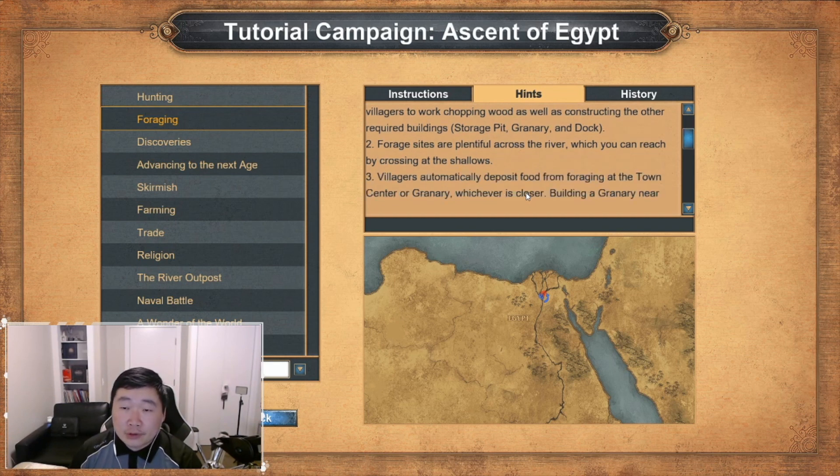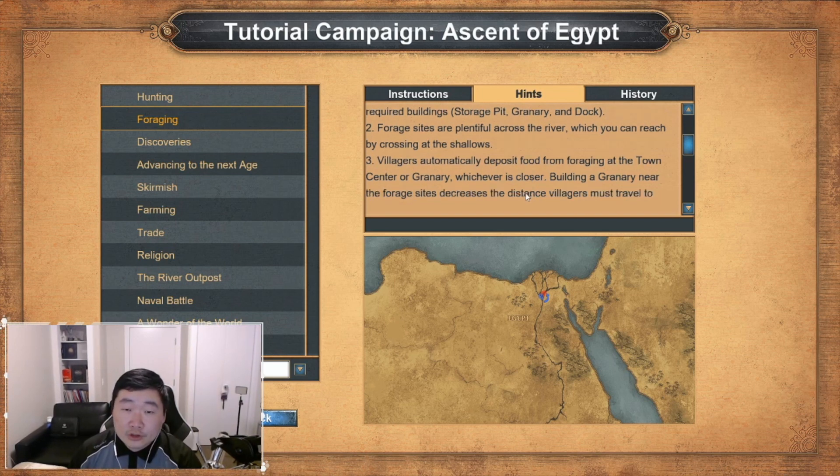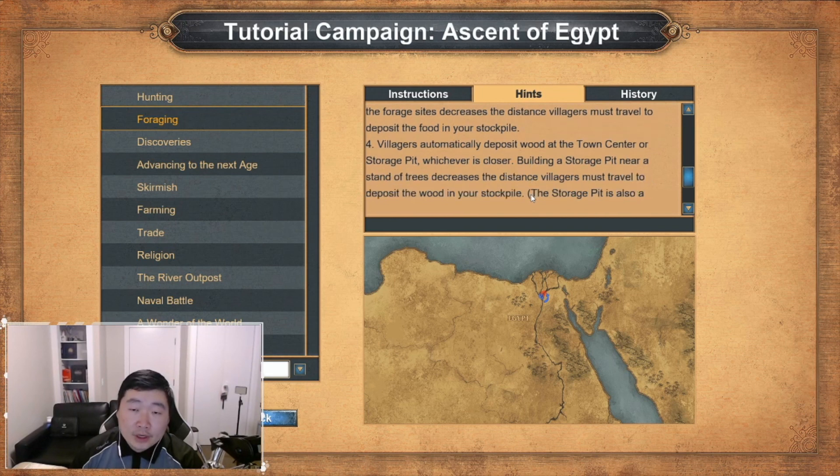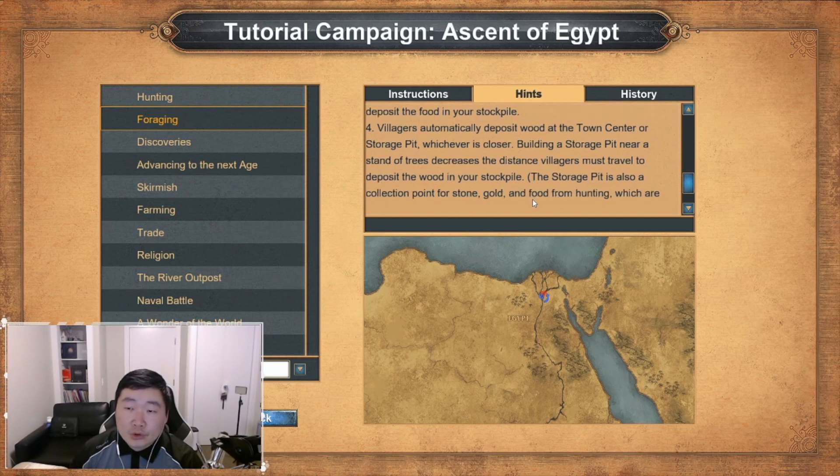Forage sites are plentiful across the river, which you can reach by crossing at the shallows. Villagers automatically deposit food from foraging at the town center or granary, whichever is closer. Building a granary near the forage sites decreases the distance villagers must travel to deposit the food in your stockpile. Villagers automatically deposit wood at the town center or storage pit, whichever is closer. Building a storage pit near a stand of trees decreases the distance villagers must travel to deposit the wood in your stockpile.